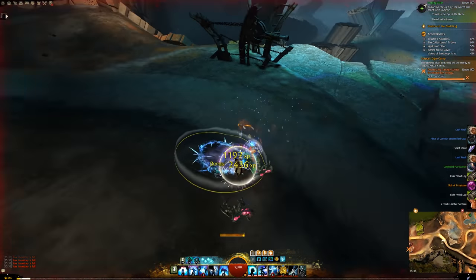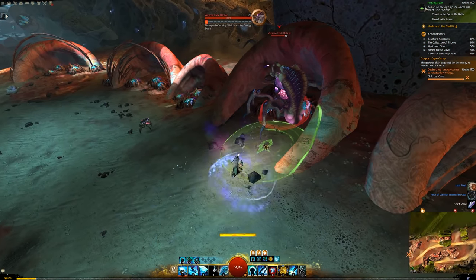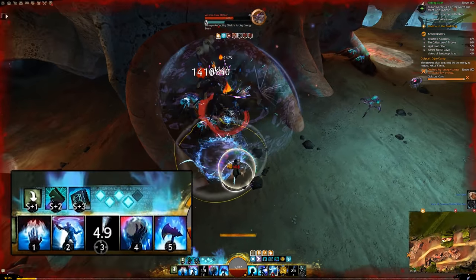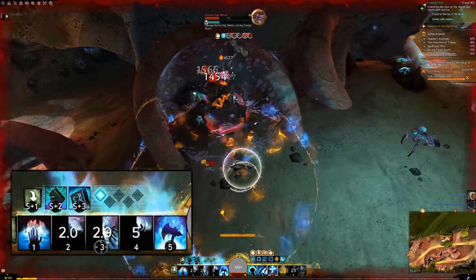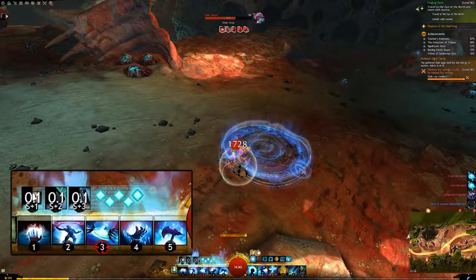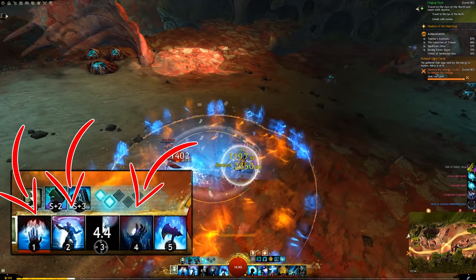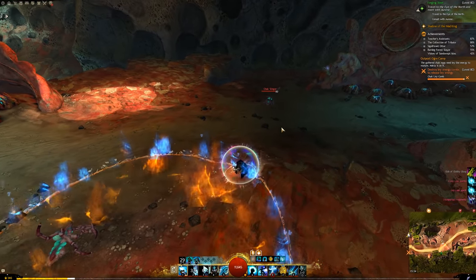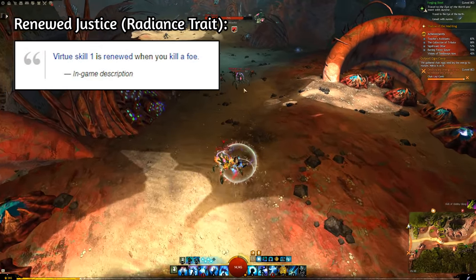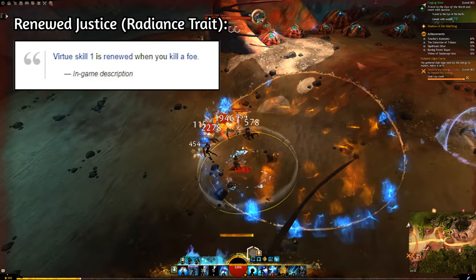The build is extremely strong in providing yourself with a lot of boons, which allows you to survive and do good damage. Your main source of damage for this build is your Tome of Justice, your First Virtue. This gives you access to 5 new temporary skills which you can use for a limited number of uses. You want to spam skills 1, 2 and 4 when you are using the Tome of Justice — this is where most of your damage comes from. Also try to kill an enemy as fast as possible, because when you kill an enemy it refreshes your Tome of Justice, meaning you can keep spamming these powerful skills whenever you kill an enemy.